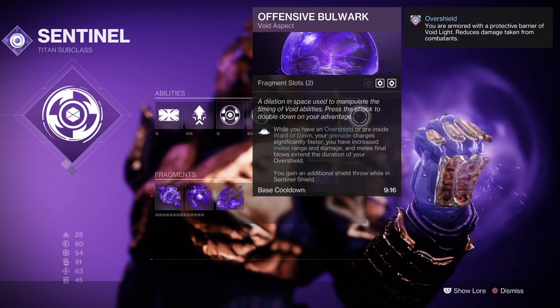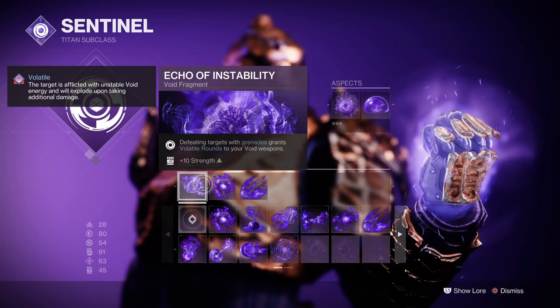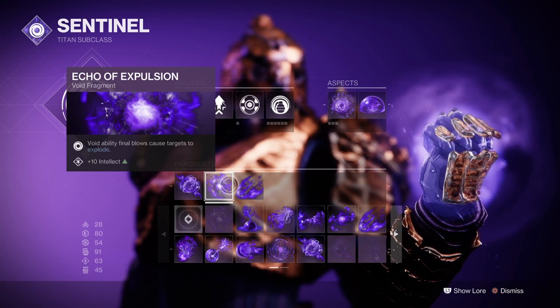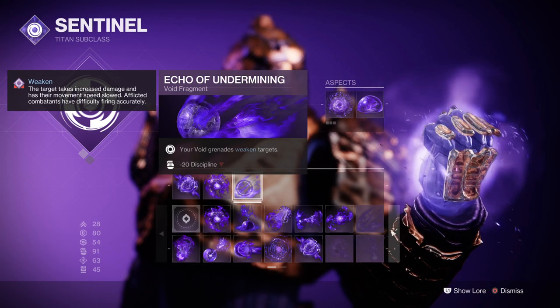Now for fragments, we have Echo of Instability where defeating targets with grenades grants volatile rounds to Void weapons, Echo of Expulsion where Void ability final blows cause targets to explode, and Echo of Undermining where your Void grenades weaken targets.